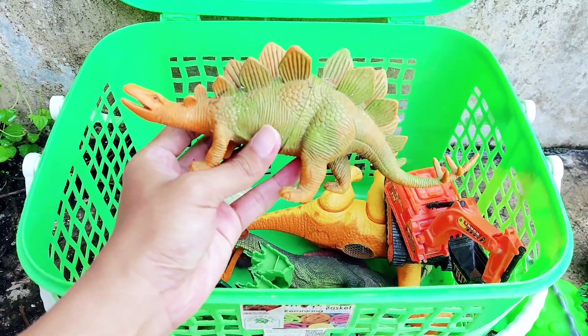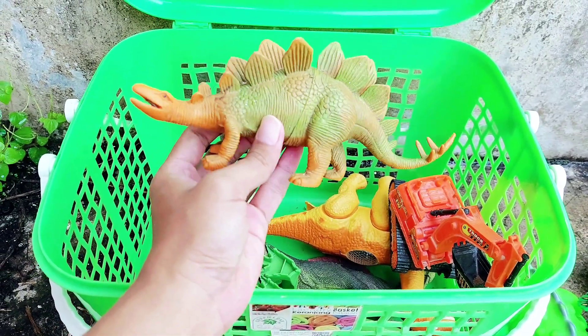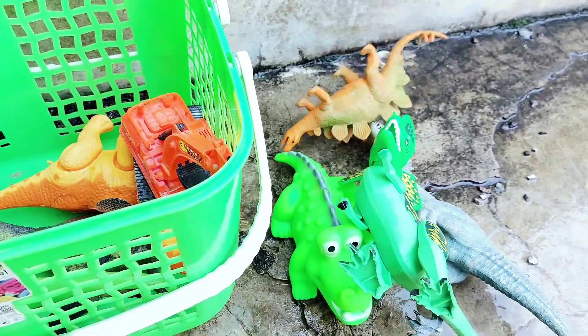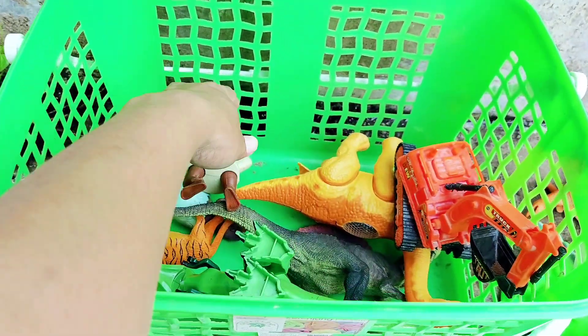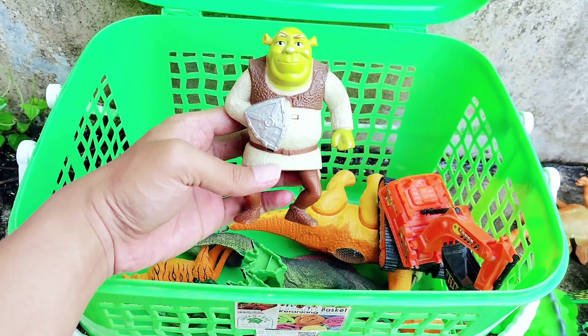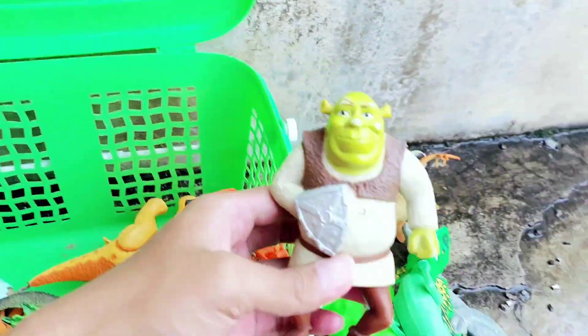All right friends, the next one — we have Stegosaurus! It has two colors: green and orange. Look, this is Stegosaurus. Let's put it here with the other toys. All right friends, and the next one — there is a Shrek action figure! The green face Shrek.